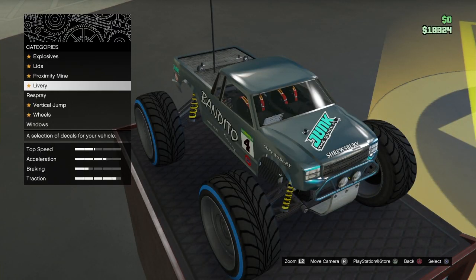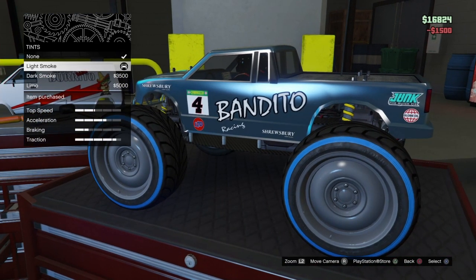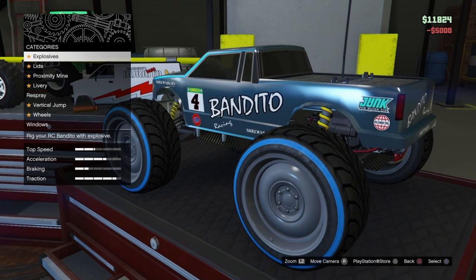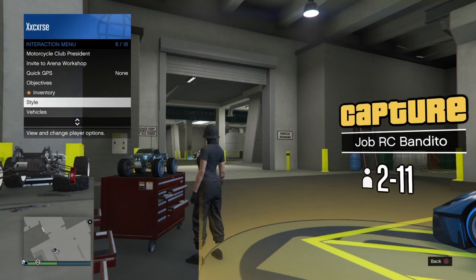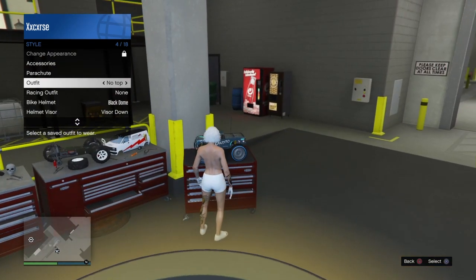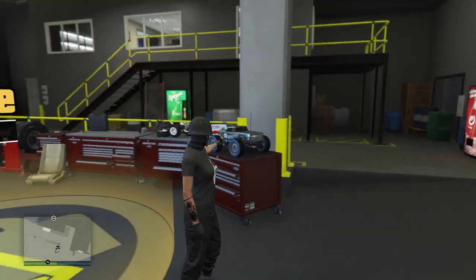Once you did that, go ahead and change one thing on the RC Bandido. Then go ahead and switch your outfit so you can force the game to save. And that's how you do the car merge glitch in GTA 5 Online.